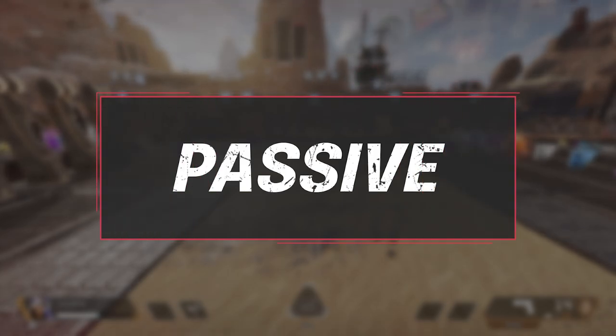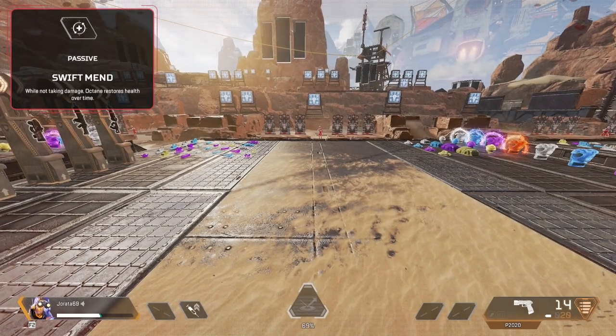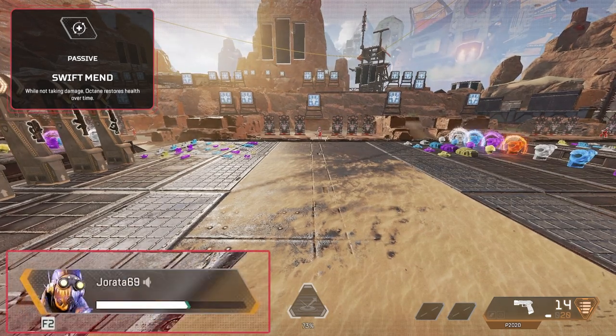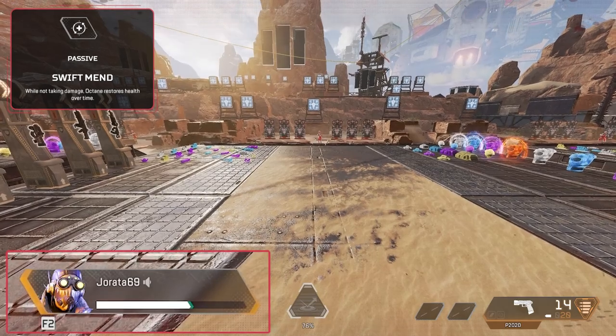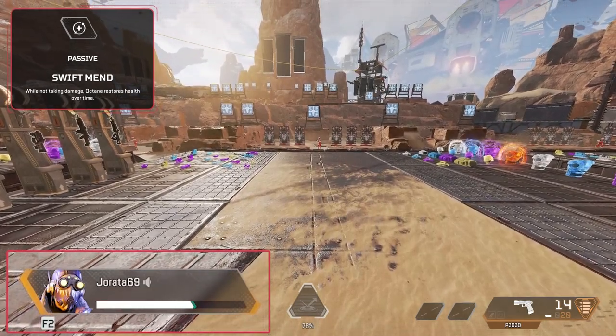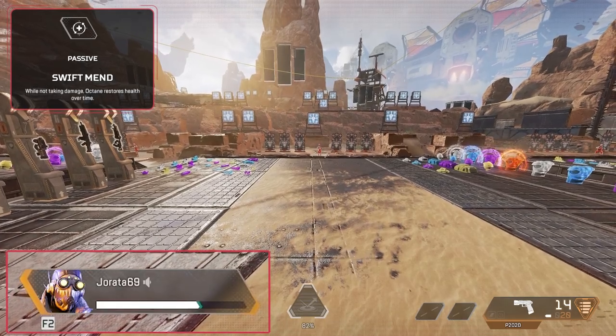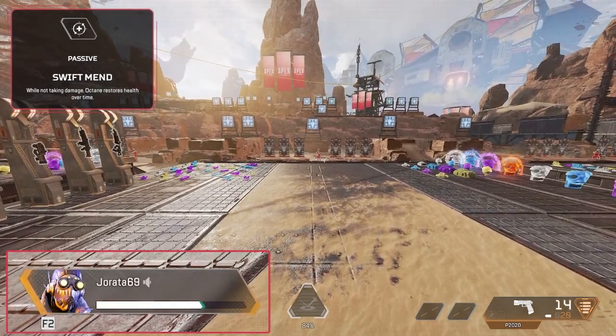So let's move on and talk about the passive, Swift Mend. The ability is super basic. Octane has so much of the stim flowing through him that he requires a dialysis machine constantly — that's why there's an apparatus on his hip on all of his skins. This is always filtering his blood, and after a short time of not taking any damage, Octane begins to automatically refill health.